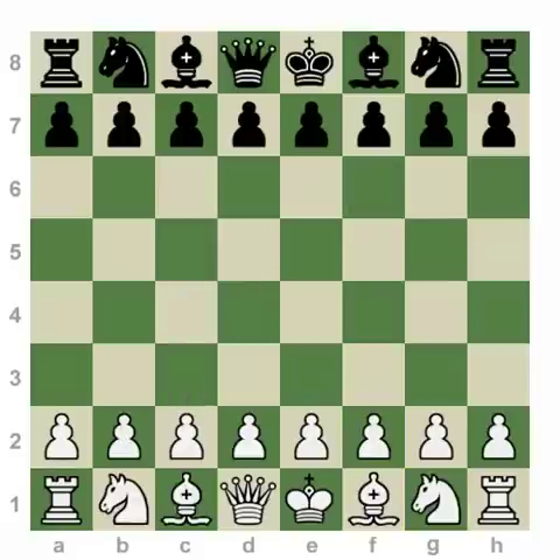Speaking of castling, principle number six is that both players should be able to get their kings castled — get their kings to safety — by the first ten moves of every chess game they play, if not by the first seven moves.